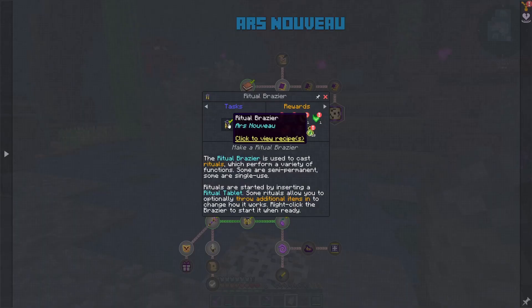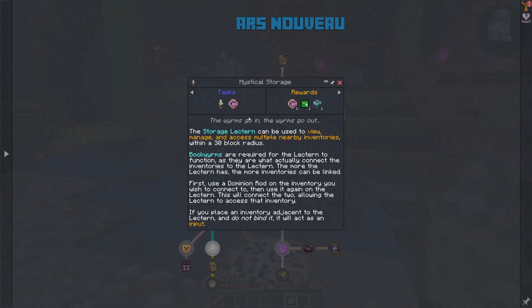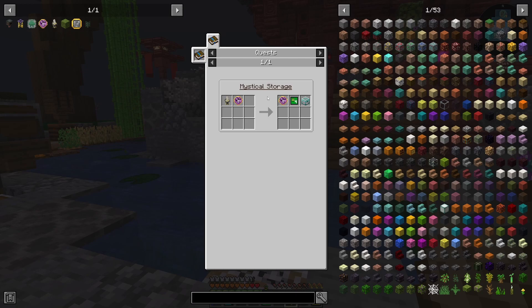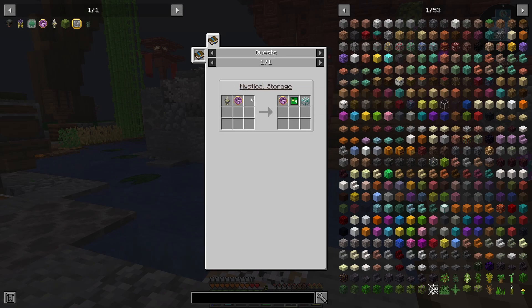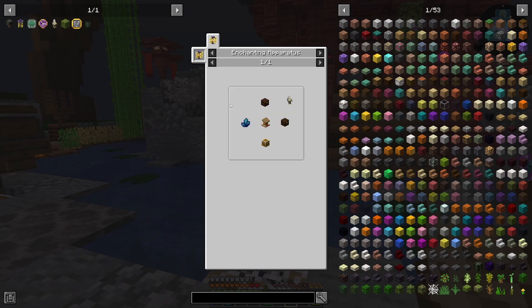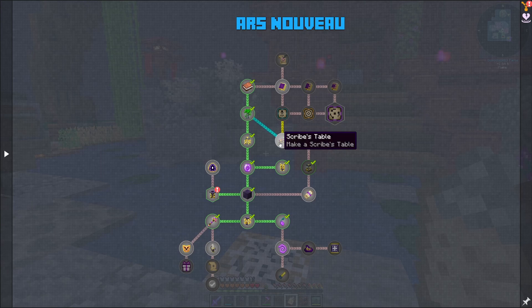I went ahead and made the ritual brazier — we need that for making our storage lectern. I've prepared the things we need: we need to get a bookworm charm, which summons a bookworm. We do that by augmenting a Ritual of Awakening with a book and quill. It's going to summon a bunch of these for us, however many we can augment it with. Then we're going to get one set up, because this is searchable and craftable — I'll be able to do away with that little awkward grid. The next thing on the list is a storage controller, which I'm going to be able to attach to it also.